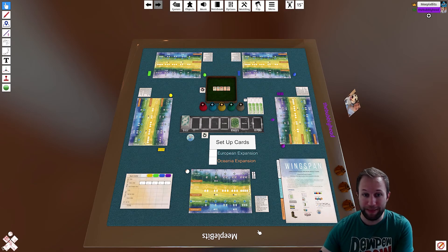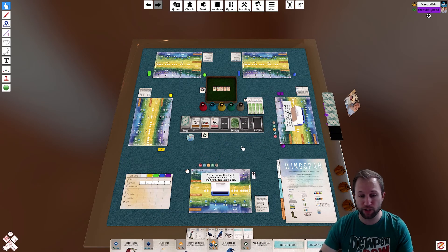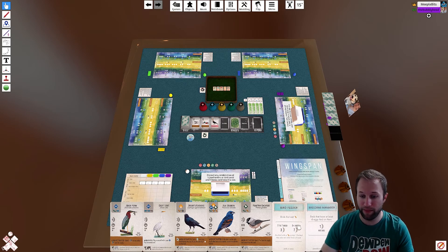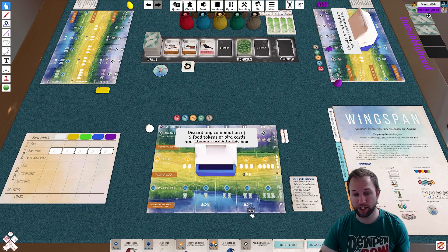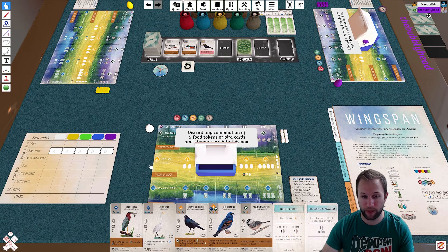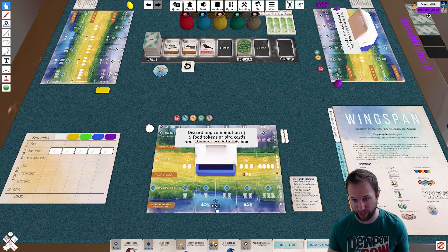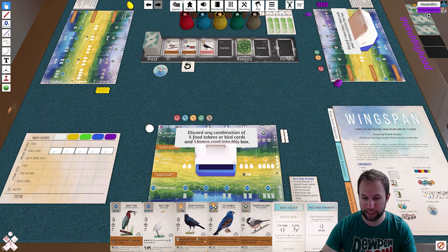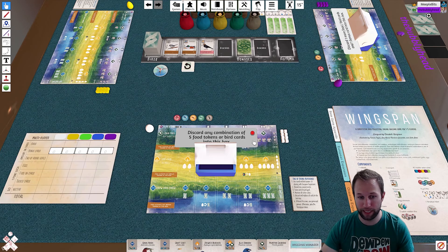To begin setup, there's a giant button that says 'Setup Cards' — go ahead and click that. All players will be dealt their five bird cards and two bonus cards to choose from. On your player board you'll notice additional instructions: discard any combination of five food tokens or bird cards, and one bonus card into this box. Go through your birds and your food and determine what you want to keep, per the initial setup instructions. I'm going to toss this bonus card.